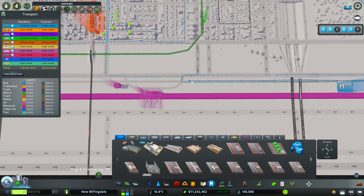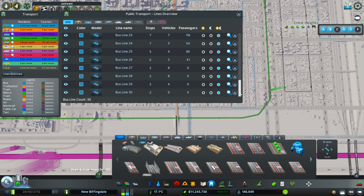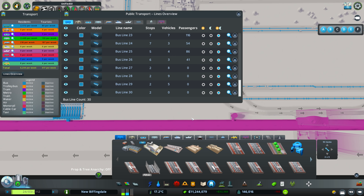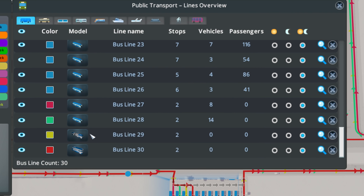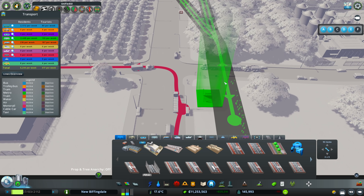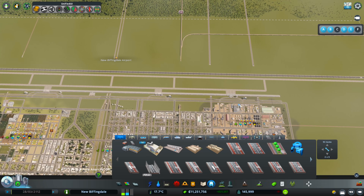We are just testing how big we can make this airport and get it still working. I'd like to try some of the new buses. Let's zoom in so I can see the lines. So I think we'll go double decker, articulated, double decker, articulated. How many buses are we getting on each of these lines? 15 on that one, so the rest aren't going to be too bad. Excellent. Hopefully that will start bringing some more people in along here.